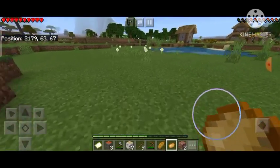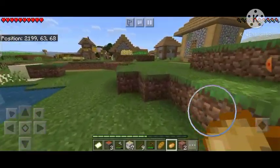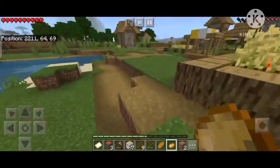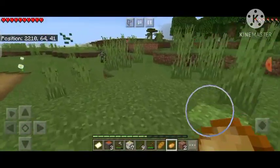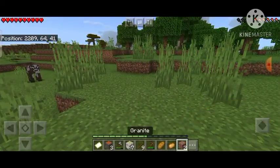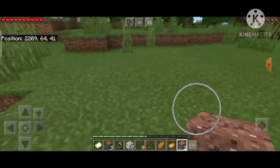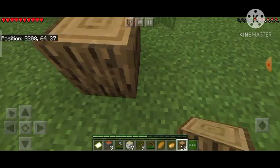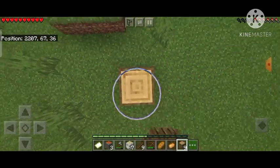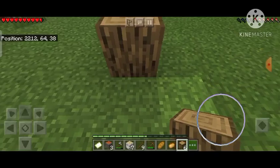Let's make our small house near this village. As you can see in the top right corner, we are also starving — our hunger bar is low. Let's make our house here. On the start we won't make a very big house, but we'll make a decent size that we can live in.